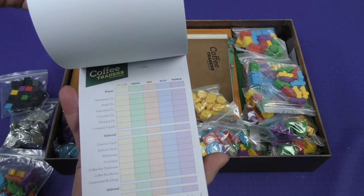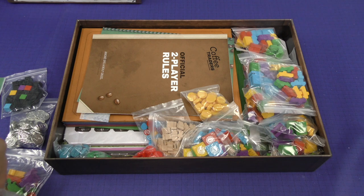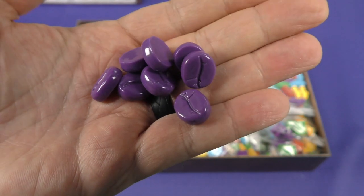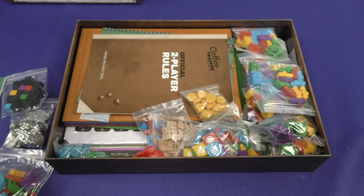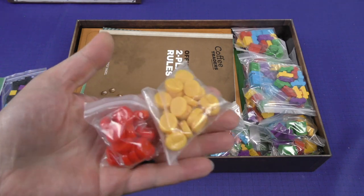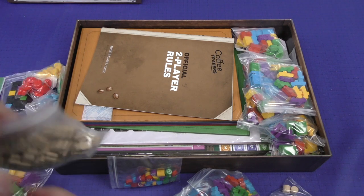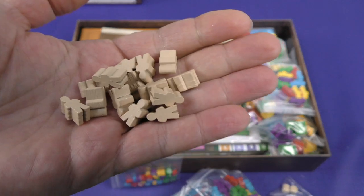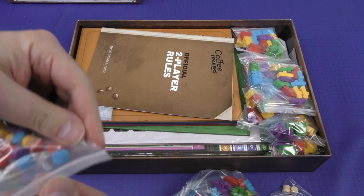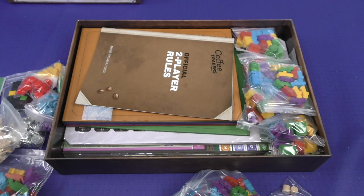We've got a full-color score pad, very nice. We've got some plastic coffee beans in the player colors — I'll show purple because that is usually the color I play if it's available, unless I'm playing with Tom Vassel who always cruelly takes purple from yours truly. We've got more wooden meeples, and screen-printed colored wooden discs.